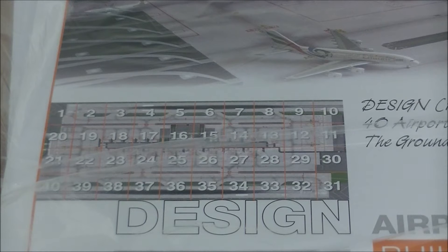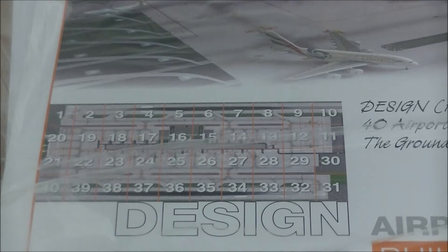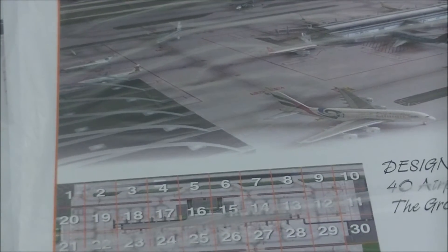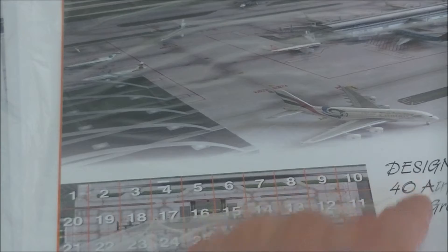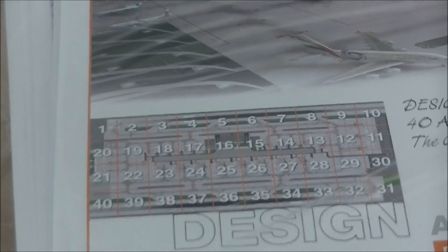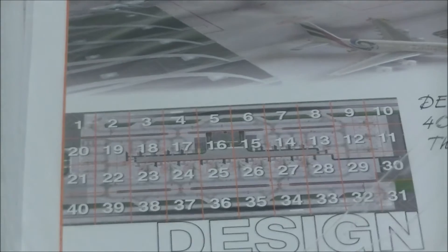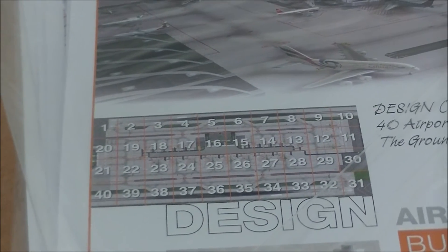That's 31 in total that you build up. However, due to the size of this board, we won't be able to fit all of them unfortunately. So the top row here, up here, we will get rid of that, which unfortunately means we'll only have one runway in our design instead of two. As you can see, there's a runway up there, and just due to room, we couldn't afford to fit two in, which is a shame.